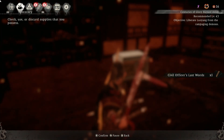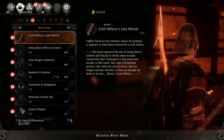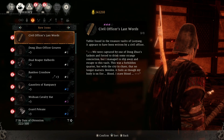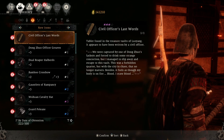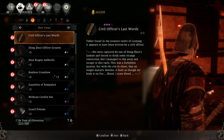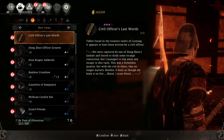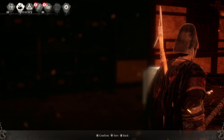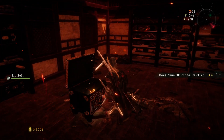Civil officer's last words — we have a lot of tablets in this stage, I think this is the third one. Tablet found in the treasure vaults of Luoyang, written by a civil officer: 'We were captured by one of Dong Zhuo's lackeys and forced to drink some strange concoction, but I managed to slip away and escape to this vault. It was a forbidden quarter, but with the city in chaos that no longer matters. Besides, it feels as though my body's on fire. I crave blood.' That's how they got converted into these demons.